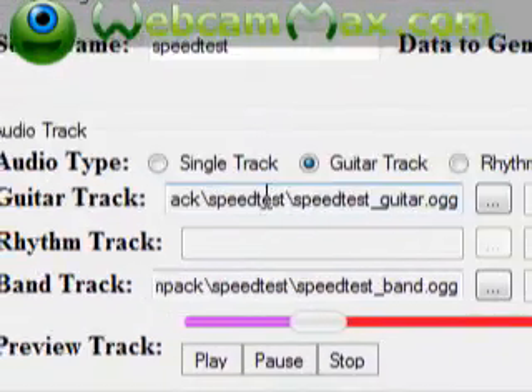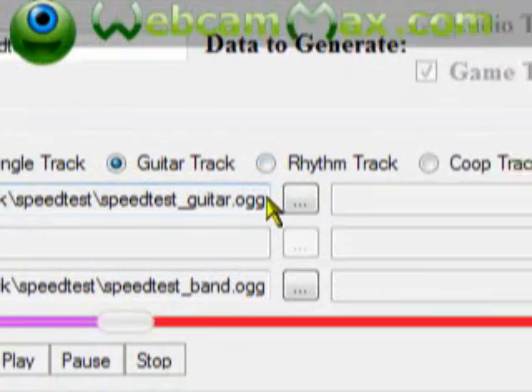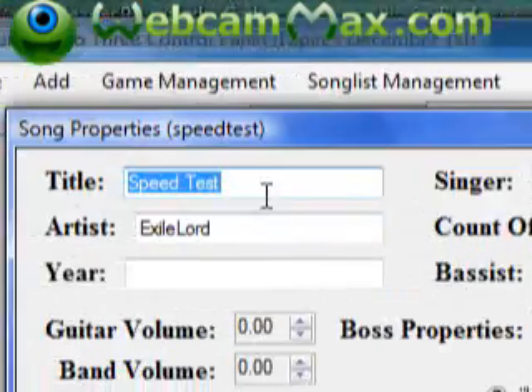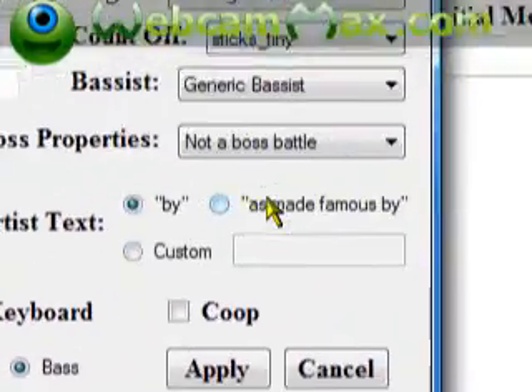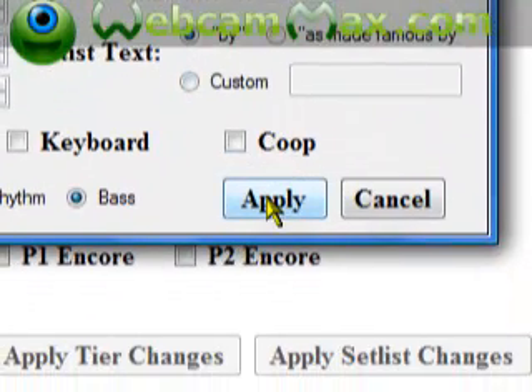For music tracks, the audio needs to be either MP3 or OGG - it can't be anything else. Once everything is set correctly, click Apply.